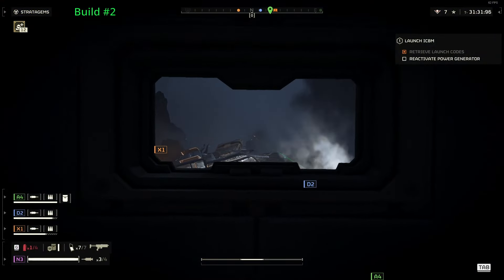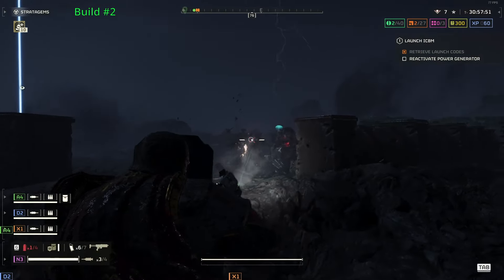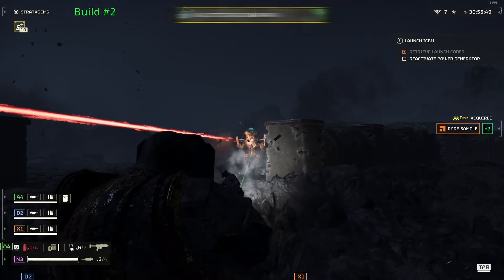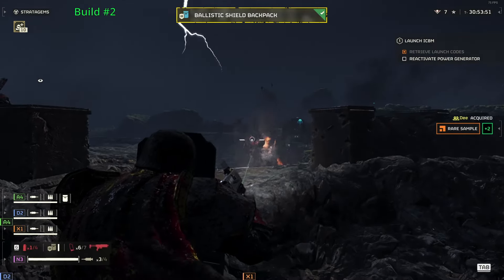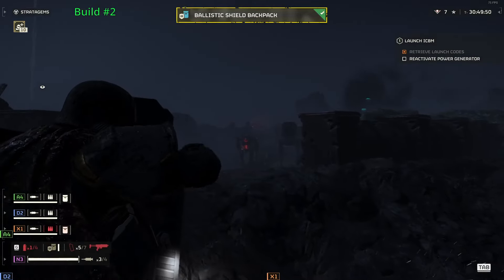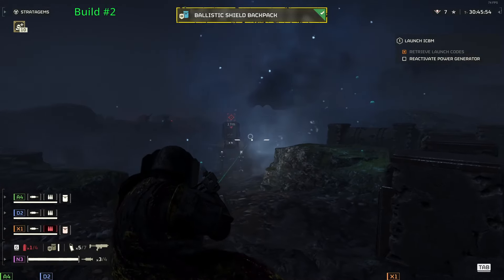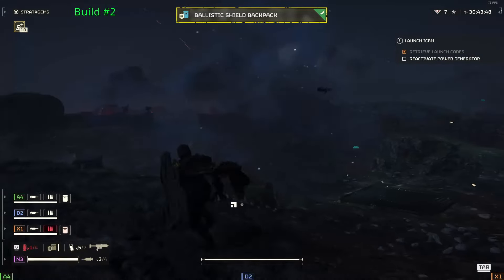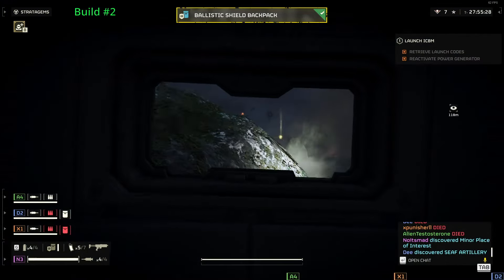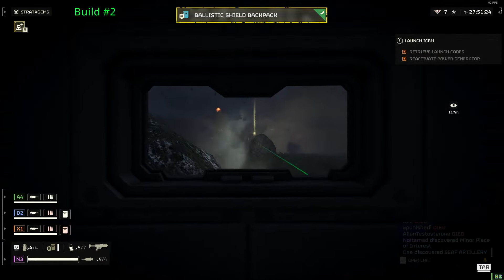The second build was a blast to use, even though it wasn't as easy as I thought it would be. It's based on the ballistic shield, so your first stratagem will of course be the ballistic shield backpack. This is the main tool of this build, providing excellent cover from enemy fire, and it gives you an extremely different way to approach the game. You no longer need to run from cover to cover, but now you simply walk straight through the open field while opening fire. The ballistic shield does come with some drawbacks — you can only shoot with one-handed weapons like sidearms or submachine guns, like the SMG-37 Defender.